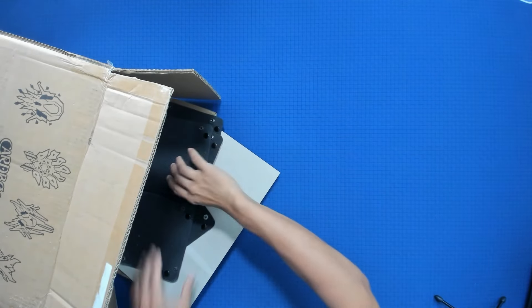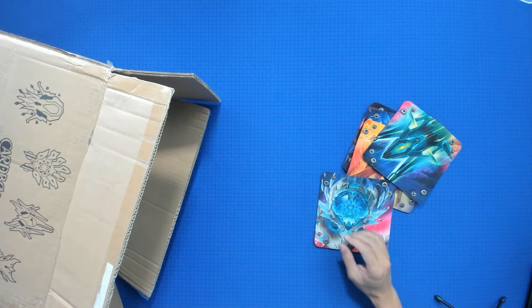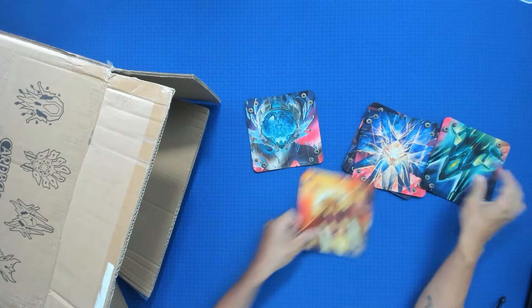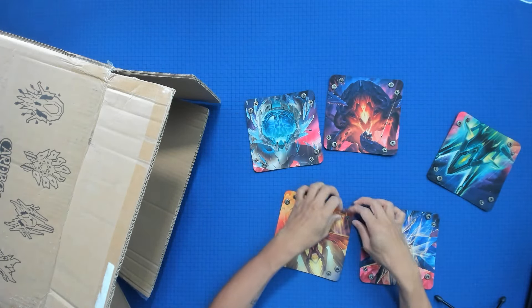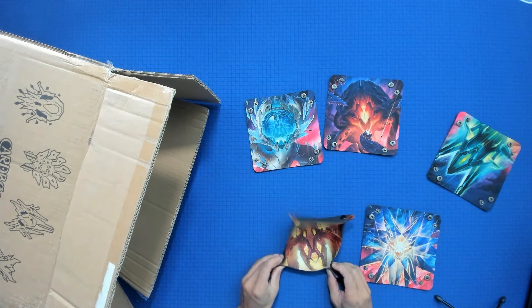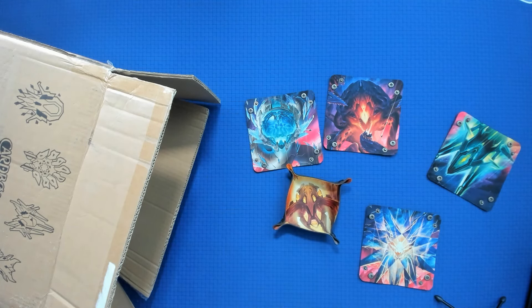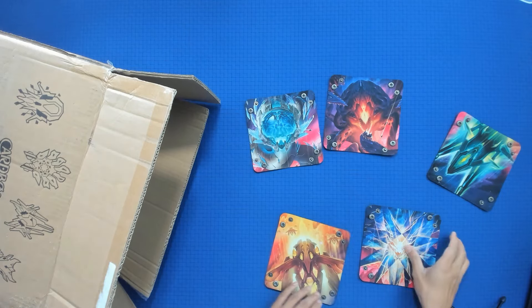Okay here we go — these are the neoprene dice trays. Man, these look good, these are cool. I saw that I read they were neoprene but I didn't think too much about it when I saw the pictures. Yeah, those are nice neoprene mats.